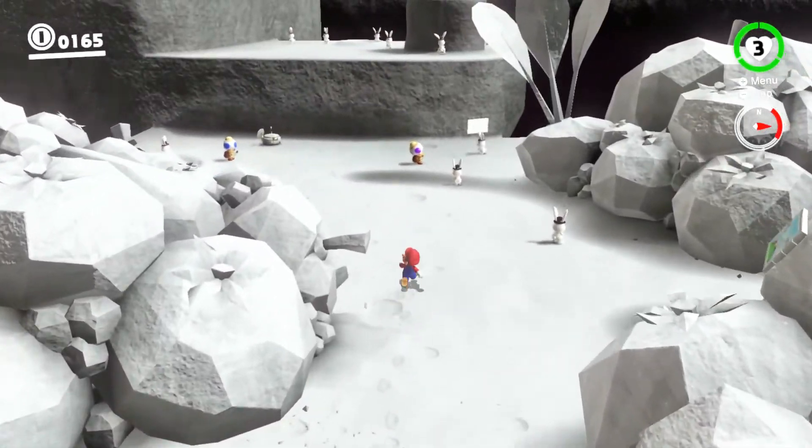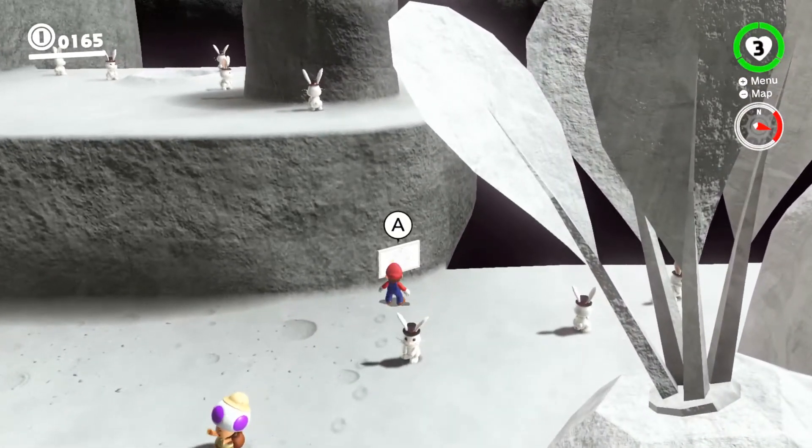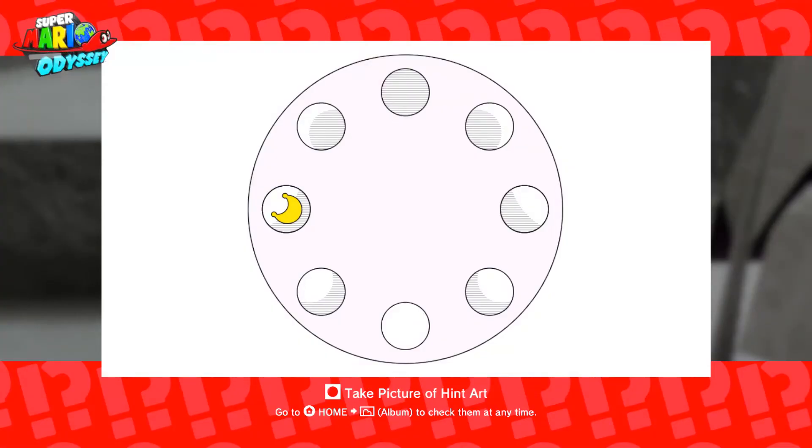You can find it on the wall in the center of Rapid Ridge. Caution! If you don't press A to view the art up close, the moon will not appear.